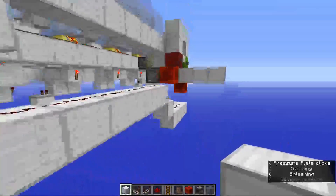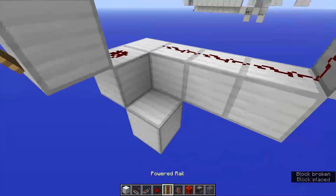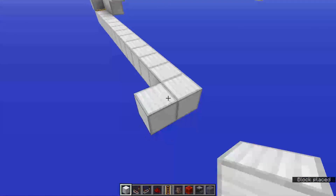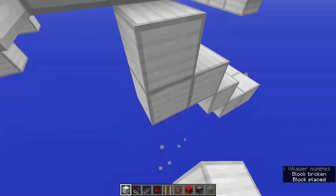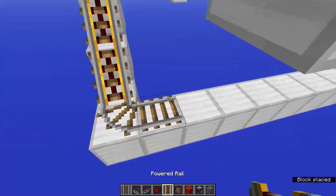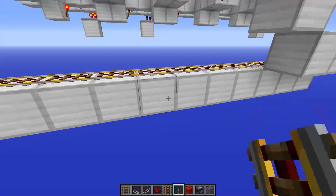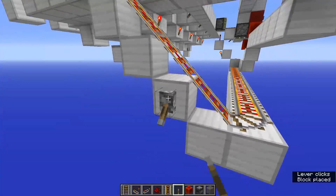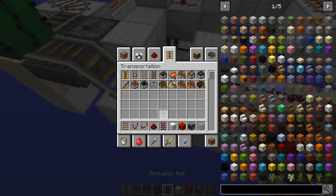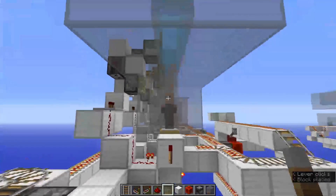We need the killing mechanism. Come underneath and catch the villager right there. Grab a powered rail and bring it, then turn a corner and go upwards. Grab a lever and power these rails. Then grab another lever, power these rails and go over here. We need an activator rail that is going to be powered by a lever underneath. Then we need some glass and a magma block.